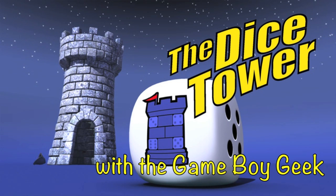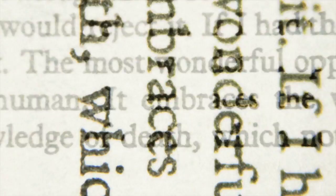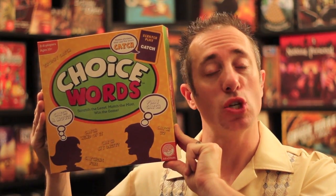It's time for another Dice Tower review with the Game Boy Geek. Hello my friends, it's the Game Boy Geek here. Today we're going to be trying to use our brain to come up with interesting words and phrases. But we're going to be doing it differently — half the game we're trying to match everybody else, and the other half we're trying to be unique and be the only person with a certain answer. We're looking at Choice Words here. It plays two to eight players, in about a half hour. It is a traditional party-style game. Let's take a look — I'll show you how it's played.